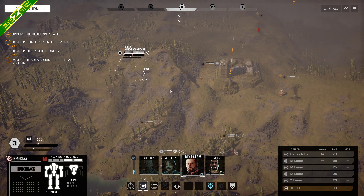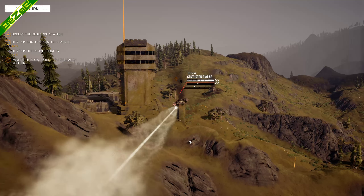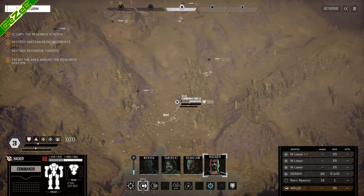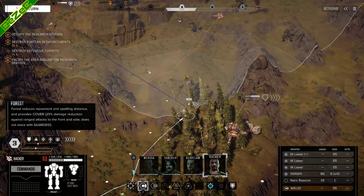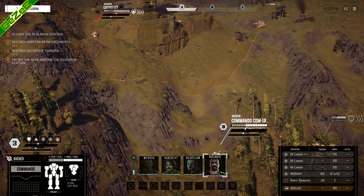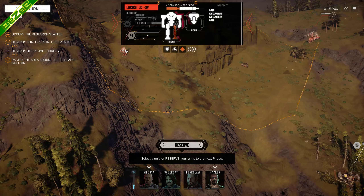So unfortunate. Oh well, nothing can be done. We got a line - we actually have a line. Not a great line, but it is a line. Consider me there. We may stay at him a bit. Why do I not get a line on... Oh right, because there's a little ridge here. Gotcha. That's unfortunate. On the flip side though, we're gonna fire the narc beacon into the Locust, which is pretty important. Let's see if we actually hit it. Yes, we did.